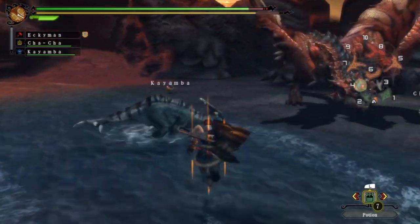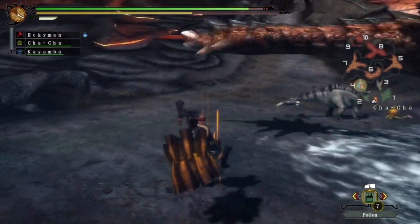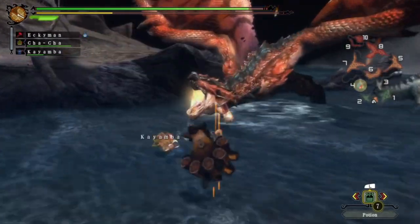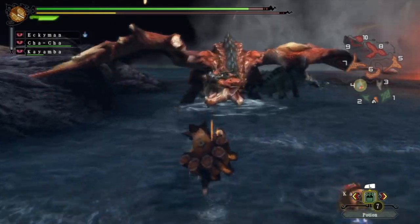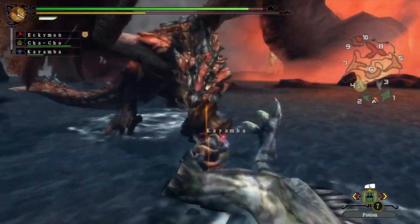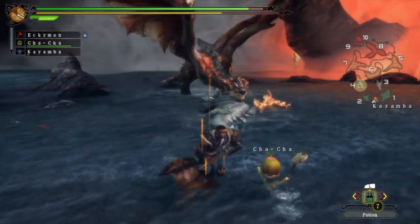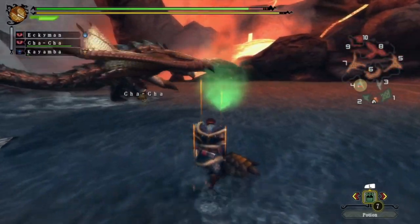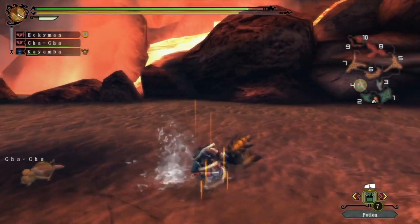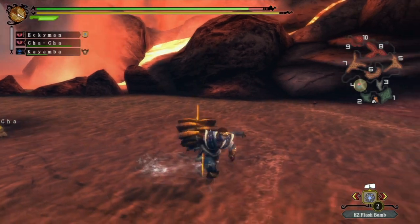Is he going to try and attack that Rathalos? Good luck buddy. He is - oh no, he's giving up. He's realised that's a bit of a crazy manoeuvre. He's probably just leaving the area. It would have been funnier had he been attacking it. At least he's paintballed now - we can follow this guy pretty easily this time. Let's just get the Flash Bomb ready.